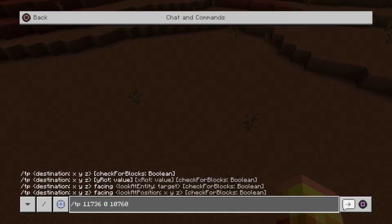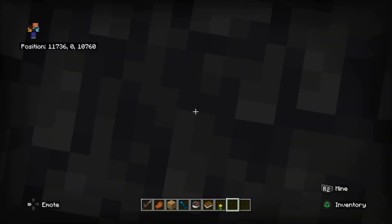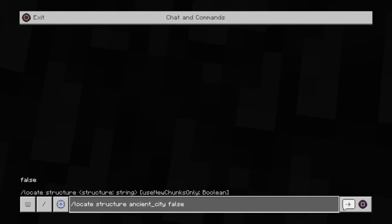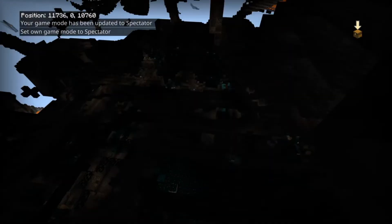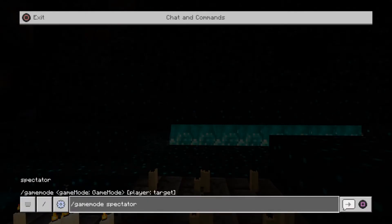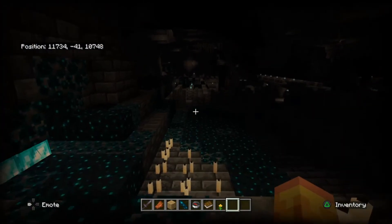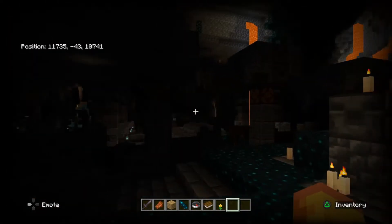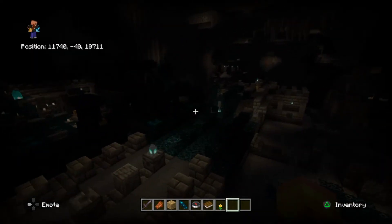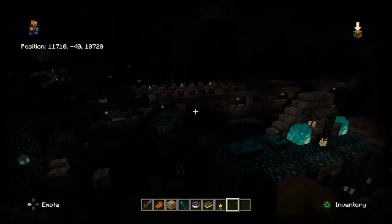Now, ancient cities tend to be underground, so if I put zero in as the Y we're going to be stuck in the ground. But I'll show you a useful tool: if we go into spectator game mode we can find the ancient city below, so we just go all the way down. Then if we go back into creative mode, we should be there — there we go. Let's have a quick wander around. Yeah, I don't like the sounds of those — we won't stay too long down here, it's creeping me out a little bit.